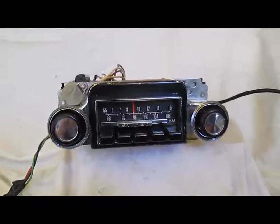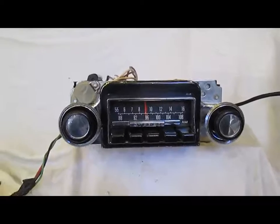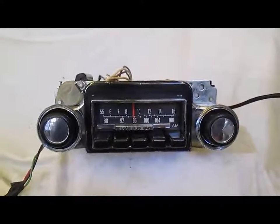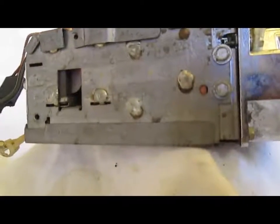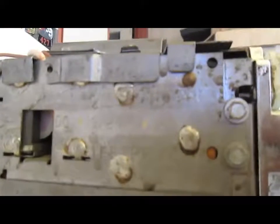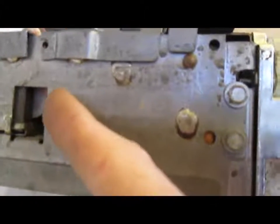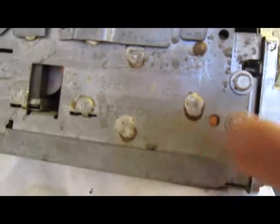Today we're testing this 1968 to 1972 Ford Truck Factory AM FM Stereo Radio. The model number looks to be DO, blank blank, 198241. It looks like there was originally a decal that designated those two numbers. The model number is 1FBTPPAC.